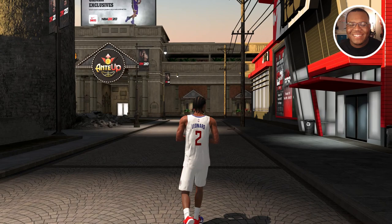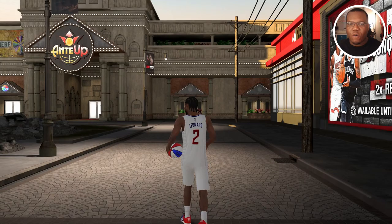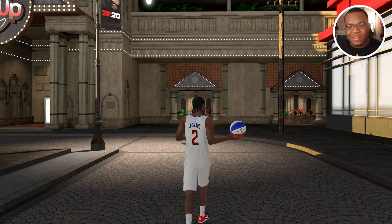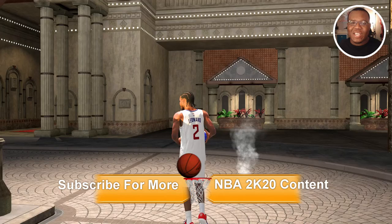That's what the progression looks like at 99 overall for this Kawhi Leonard build. This is an off-ball build — shooting guard, small forward, power forward — it doesn't need that many playmaking badges. Make sure to like and subscribe to the channel, turn on those notifications, and be on the lookout for more 2K20 content. I appreciate you, and I'll see you in the next one.